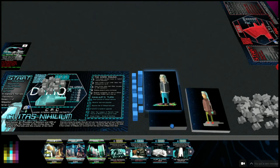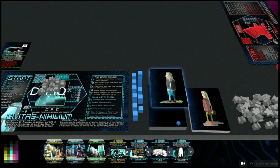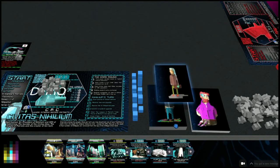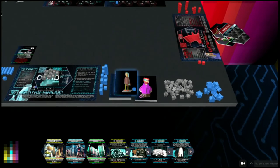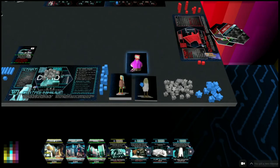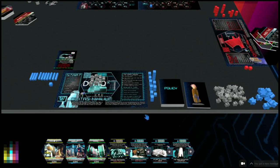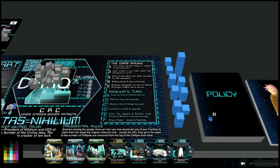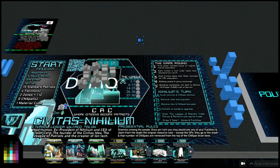We noticed that in playtesting - everyone was doing it - so we said no, let's shuffle and then cut the deck. That's a super rule in this game: shuffle and cut. We now take five Standard Patriots and put them into the policy deck - hover it and it goes orange when it works. One, two, three, four, five - shuffle. Five CN expats are now in the bidding deck. They're processing, they're leaving Civitas Nihilium.